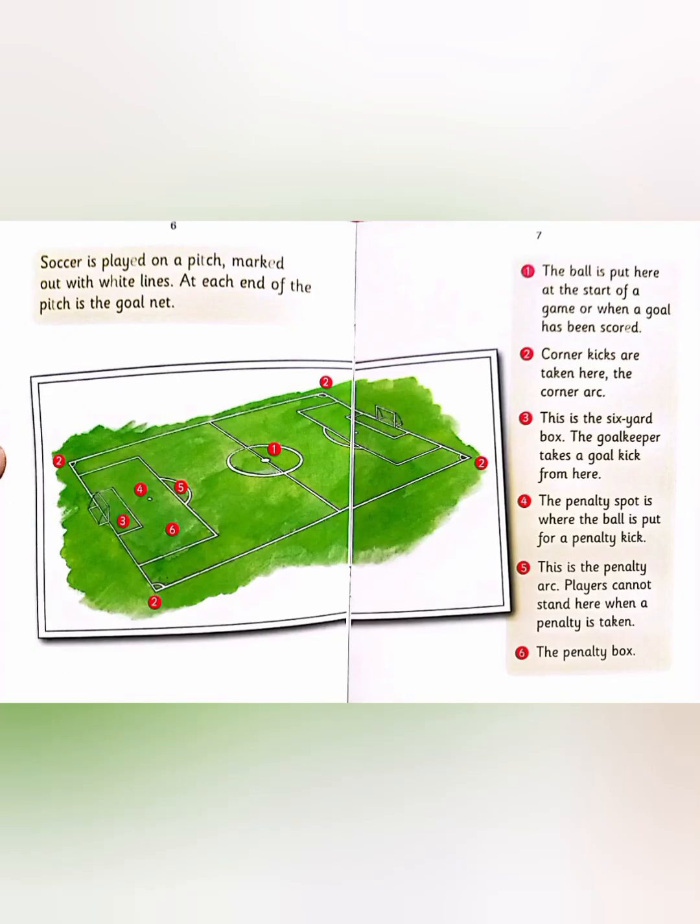Soccer is played on a pitch marked out with white lines. At each end of the pitch is the goal net. The ball is put here at the start of a game or when a goal has been scored. Corner kicks are taken here at the corner arc.